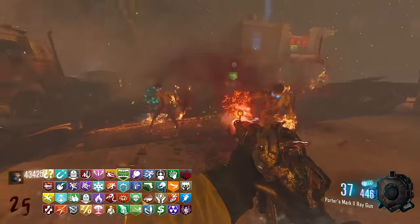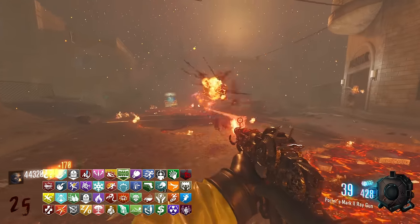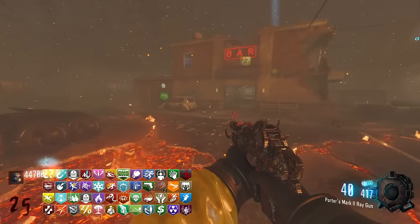This Claymore strat is just so cool. I'm with a Mark 2 helping me out here. This is sick — it's wild because you can still be vulnerable enough to go down with this many perks. How does that even happen?